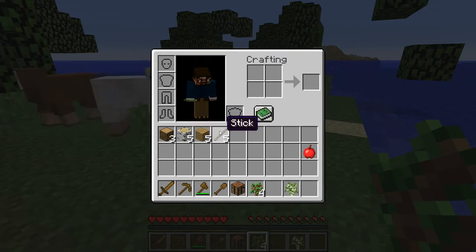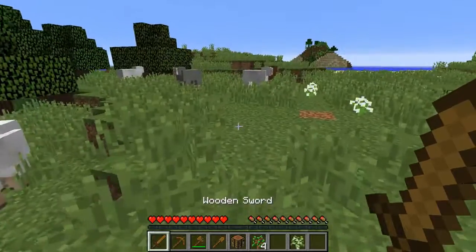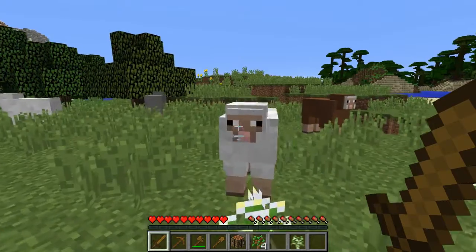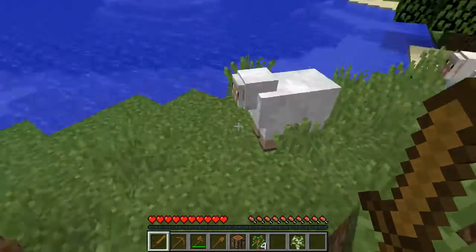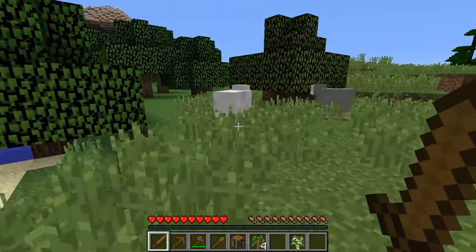Our next immediate step is to get food. The very best kind of food that you can get in Minecraft at the beginning of the game is definitely sheep. Sheep give you mutton, which is obviously a great food source once you cook it, but sheep also give us wool.